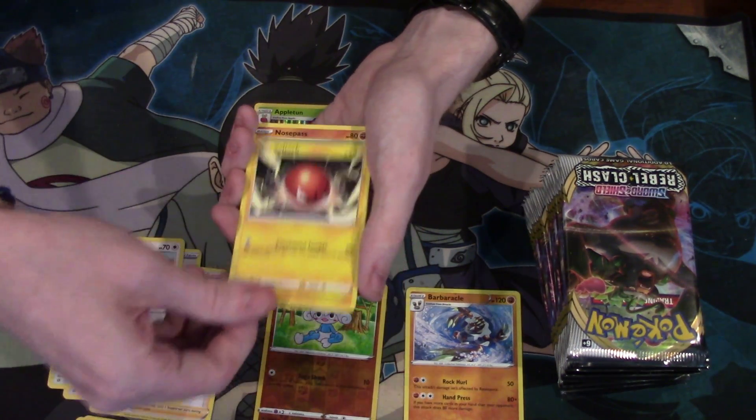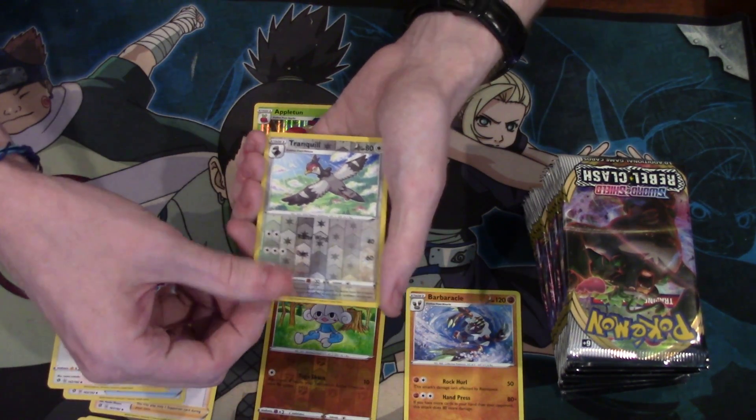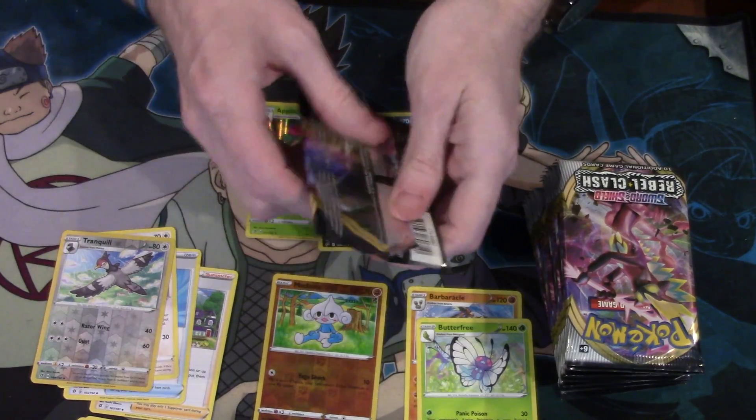Chatot, Voltorb, Nosepass, Wingull, Fantomp, Bronzor, a Reverse Foil Tranquil, a Butterfree, and a Foil Grim Snarl — Rillaboom. Boom goes the Dynamite.